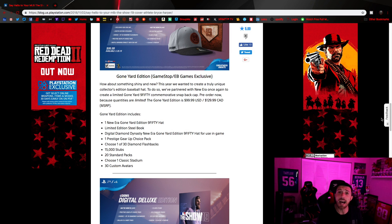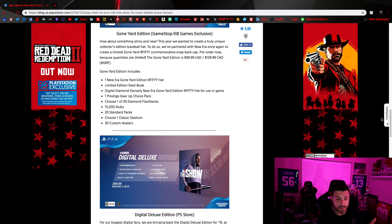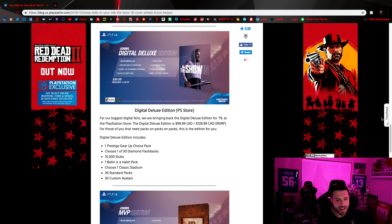If you're going to digitally download the game, there is a $99 digital download option also. Of course you don't get the hat, but you get the prestige gear up, 15,000 stubs, the one-out-of-30 diamond flashback choice, and 30 standard packs instead of 20. So basically instead of the hat, you get an extra 10 packs.